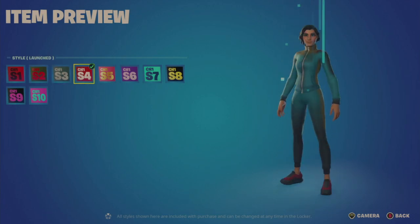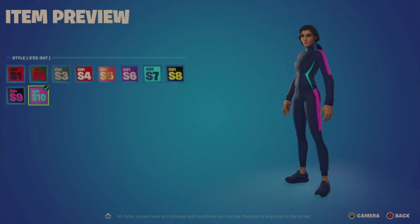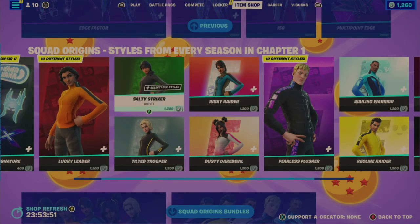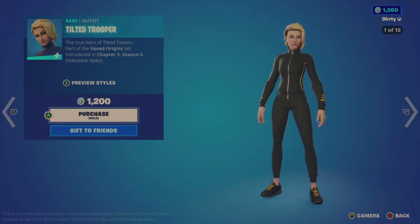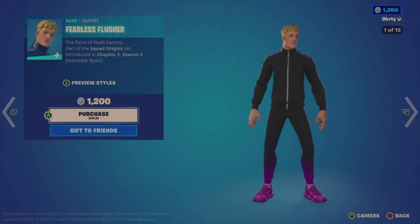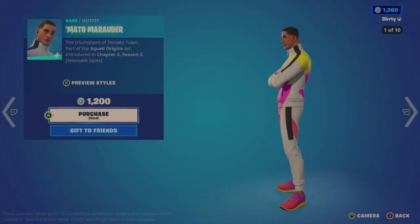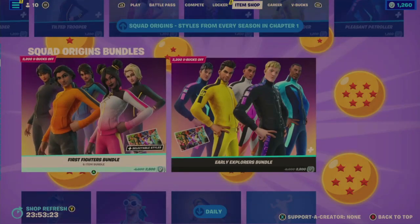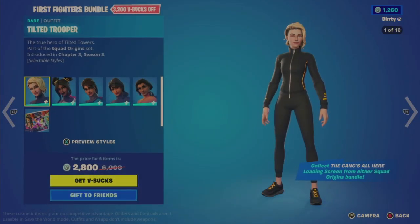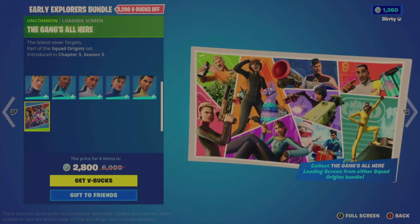Individual characters are 1,200 V-bucks each, with the same equivalent color scheme changes — Chapter One seasons three through ten. Characters include Lucky Leader, Salty Striker, Tilted Trooper, Risky Raider, Dusty Daredevil, Fearless Flusher, Wailing Warrior, Recline Raider, Madeo Marauder, and Pleasant Patroller. The female First Fighters Bundle is a six-item bundle at 2,800 V-bucks and includes the Gangs All Here loading screen. The male Early Explorers Bundle is the same pricing.